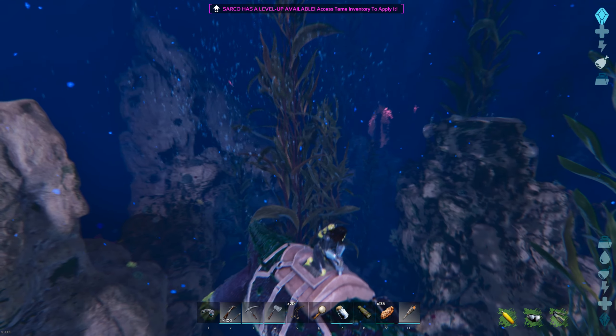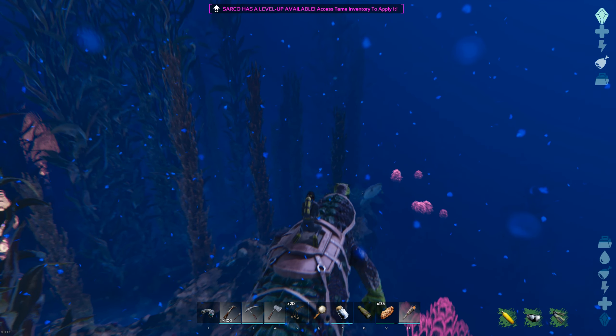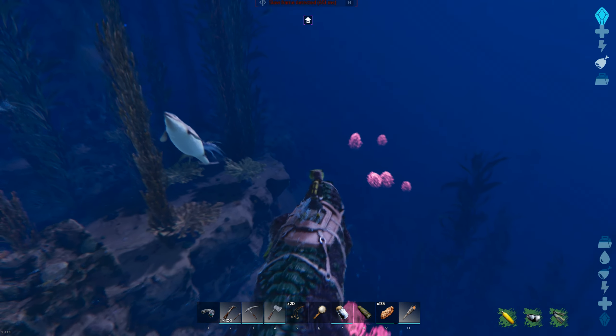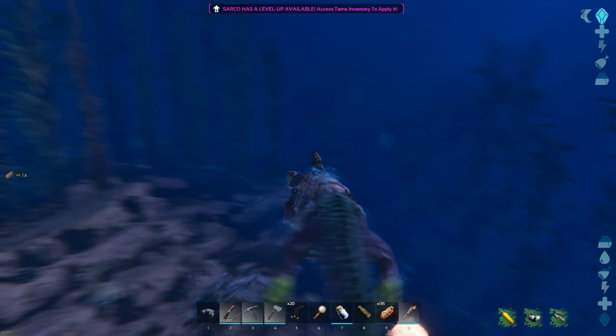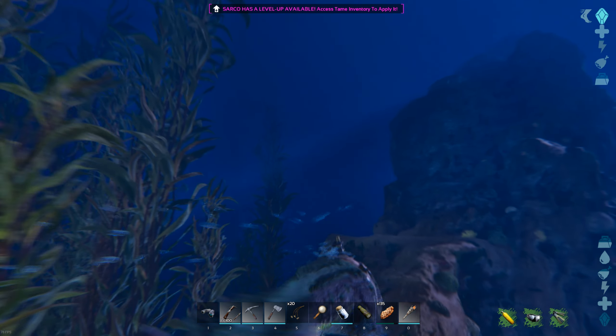I'm going to be using the Sarkasuchus to try and find a Tinosaurus out in the wild. The reason I use a Sarko is because a Mosasaur as a high-level creature would probably just smash the Tinosaurus — I assume that's going to be a bit of a boring encounter. Whereas a Plesiosaur — they suck, I refuse to use one. So I thought the Sarko would be an interesting one to experience this with.